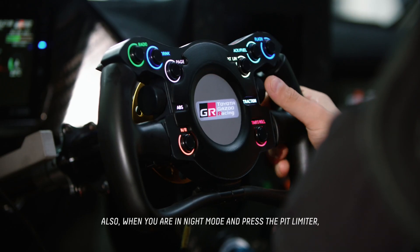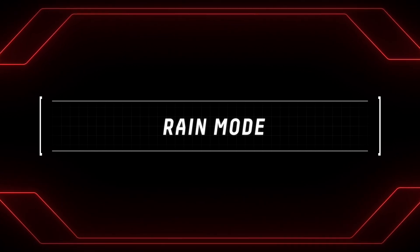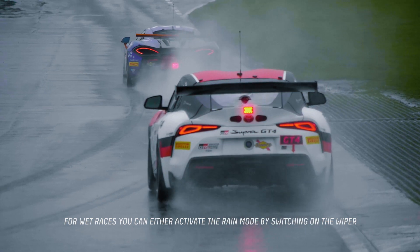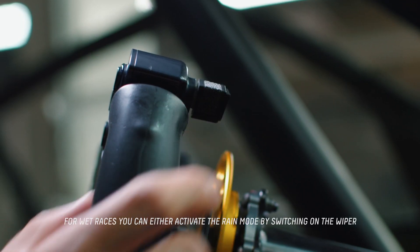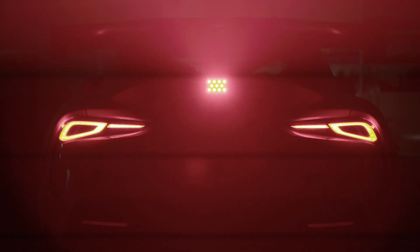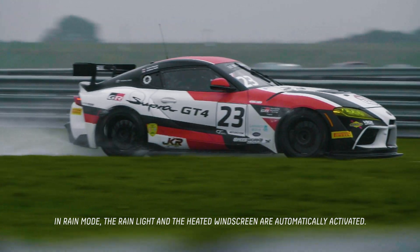Also when you are in night mode and you press the pit limiter, the cockpit light goes automatically on. For wet races you can either activate the rain mode by switching on the wiper or pressing the rain light button. In rain mode the rain light and the heated windscreen are automatically activated.